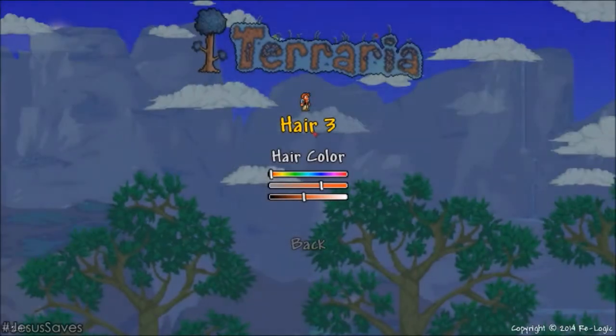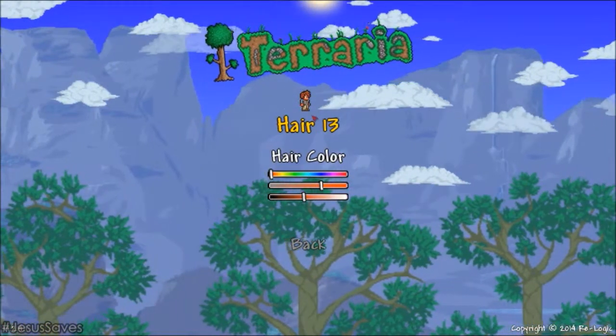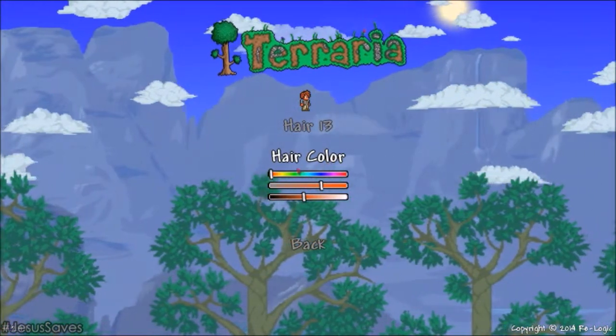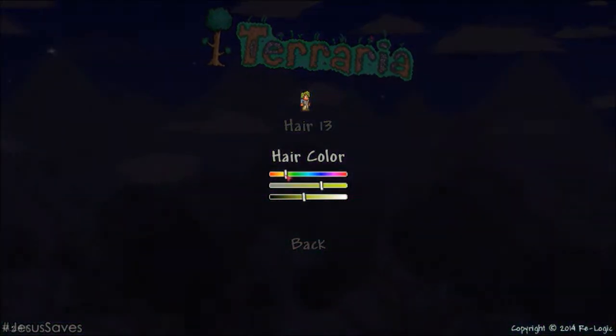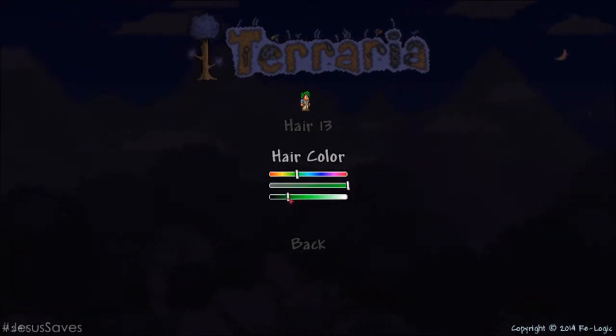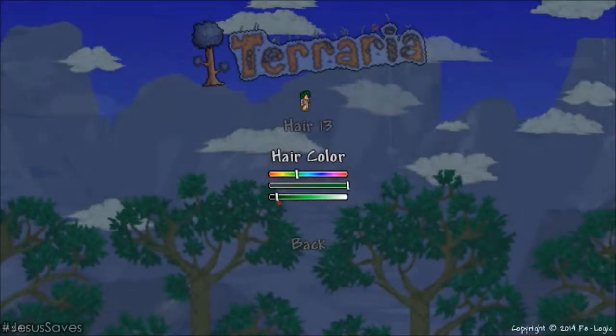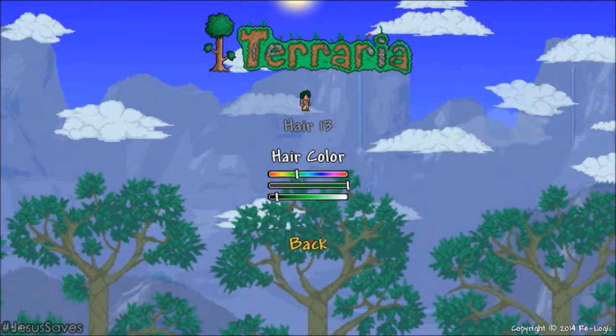I think I'll go with this one, right? Let's see. Change the color to... I want to make it green looking. Make it all green looking. Yeah, it doesn't look that good with green, actually. Okay, it kind of does, actually. Let's go back.